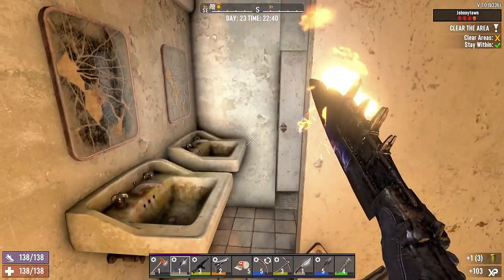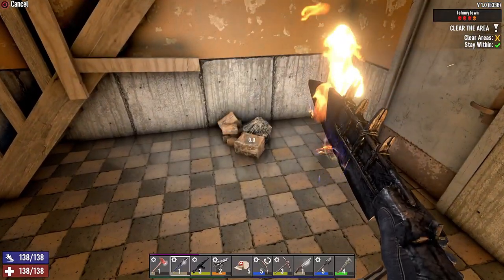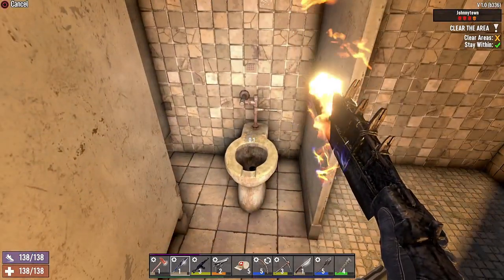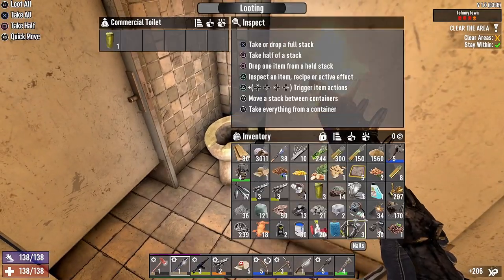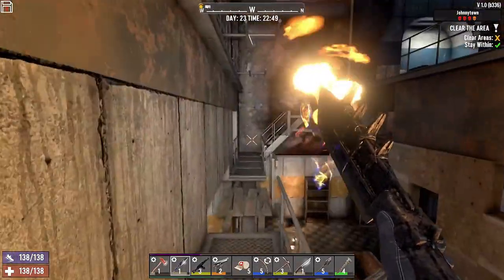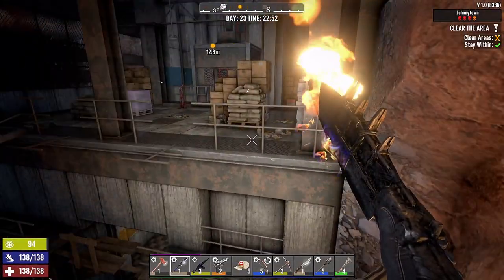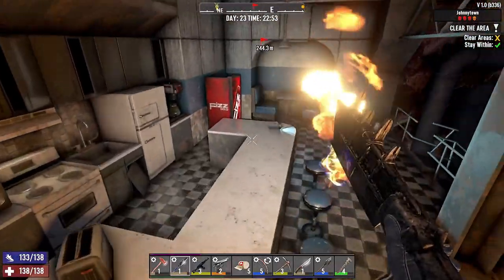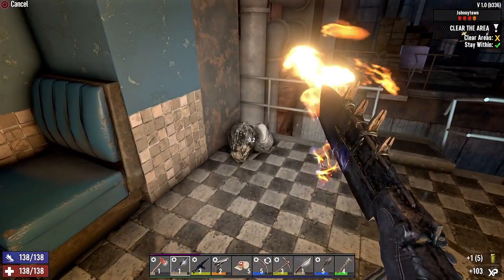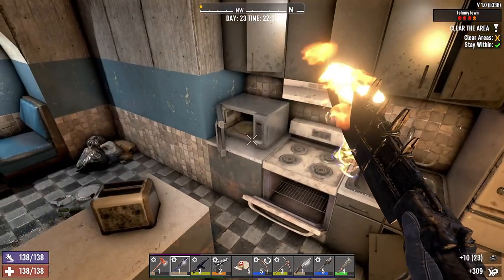Just some murky water in the toilets, nothing too crazy. Heading up — stopping in this bathroom, just some toilets again and some murky water. I skip on the paper most of the time because I'm not really using shotguns right now, plus I have two or three stacks of shotgun shells if I really needed them. Doesn't look like we have anybody on this side — there's a working vendo right there. Looks like everybody's going to be on the other side where the main stash is.